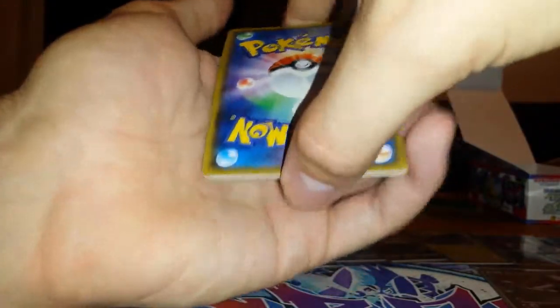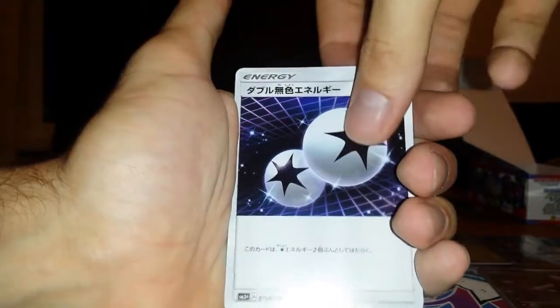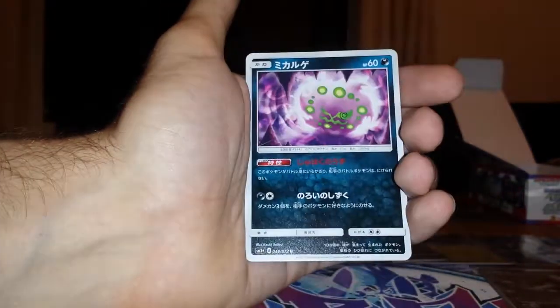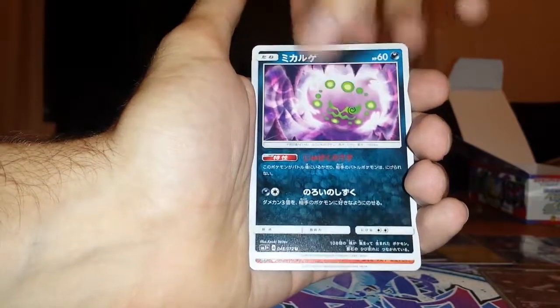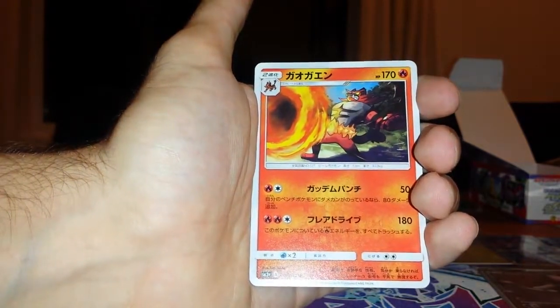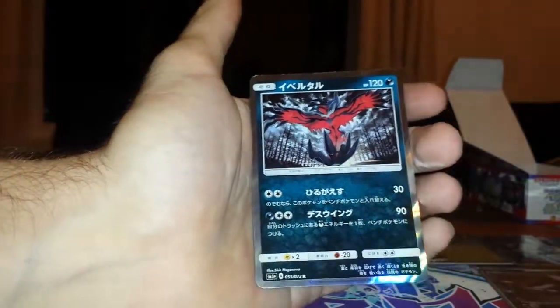As we believe from the videos we've watched so far, we get per box a guaranteed two Shinings and two GXs or better. I believe that's the hit ratio. Another Incineroar, another evil tool - that's a dupe. But that's within about six packs, so we've got two boxes for you guys.